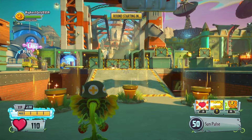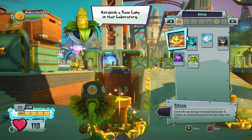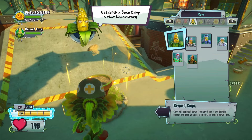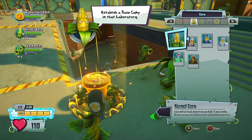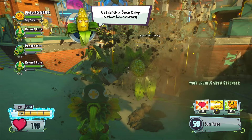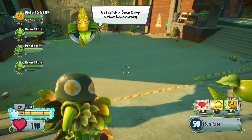Recon says we're clear — move out, soldier! Establish a base camp in that laboratory. I'll get right on that as soon as I have a setup I feel comfortable with. Peashooter, Korn — do we want a Citrin to soak up damage? We could just go with another Korn, since Korn has slightly above average health. Now everyone's jumping around aimlessly. What strategic value are you seeing in that? Dang it.